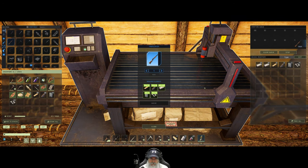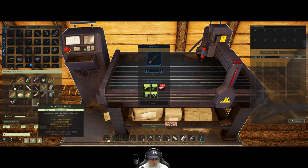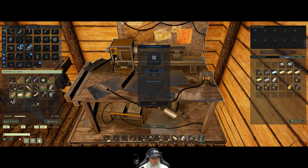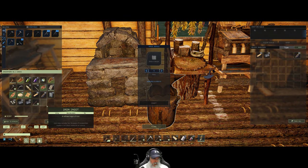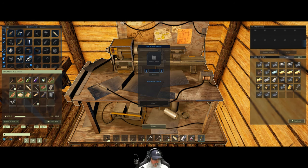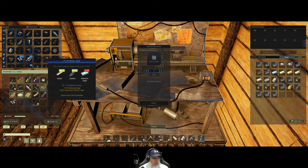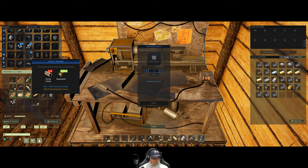Beautiful — we got that accomplished. Now we need to make bullets. I got some gunpowder in here and we need to get some iron in there. Let's grab all of this iron — well, let's keep a little bit in there, but I got quite a bit of iron in here too. We got more iron, so I'm not worried about it.